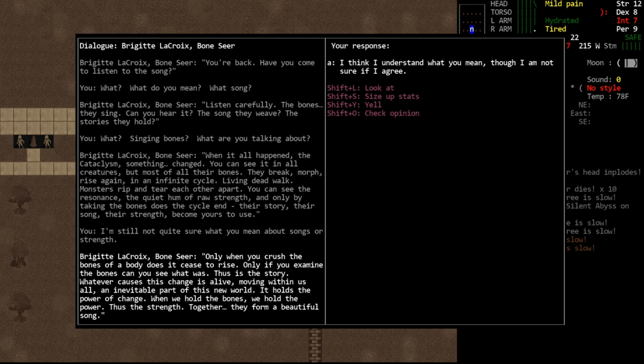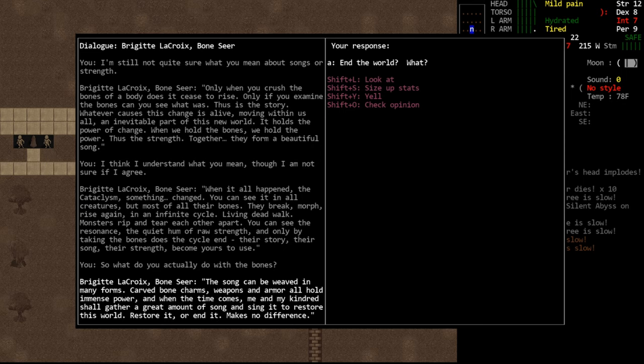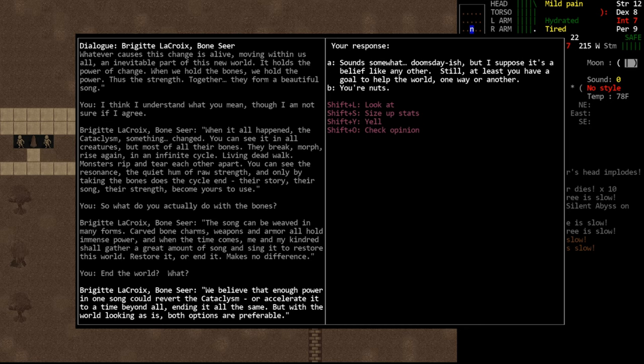We can tell her we think we understand, though we're not sure we agree. Next we'll ask her what she actually does with the bones. She'll tell us: 'The song can be weaved in many forms. Carved bone charms, weapons, and armor all hold immense power. And when the time comes, me and my kindred shall gather a great amount of song and sing it to restore this world. Restore it or end it — it makes no difference.' We can ask 'End the world? What?' And she responds: 'We believe that enough power in one song could revert the cataclysm or accelerate it to a time beyond all, ending it all the same. But with the world looking as it is, both options are preferable.' So she sounds like a member of a cult, specifically referencing other people like her. It seems to hint at a cult.